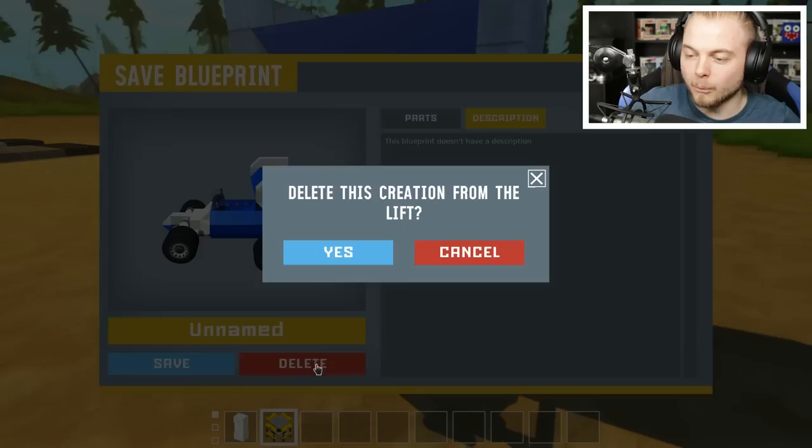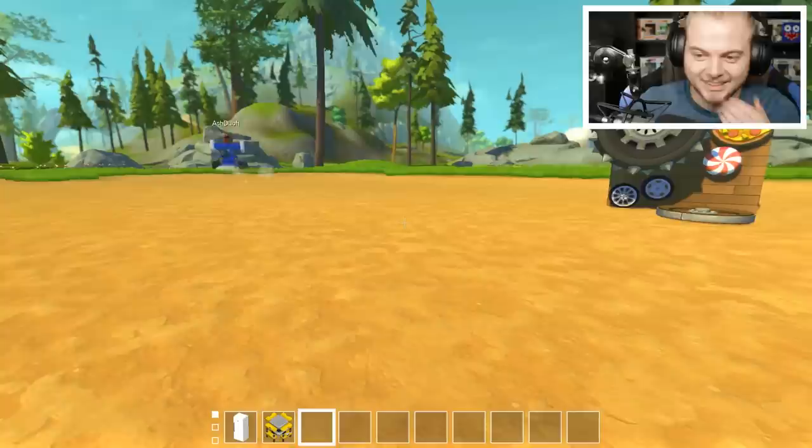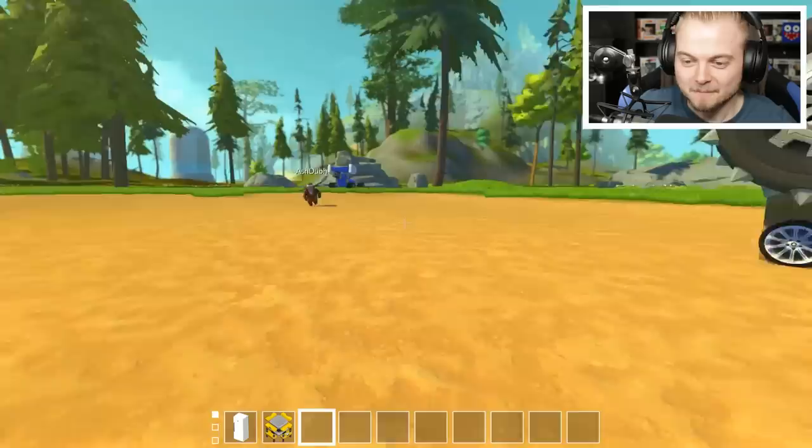I thought that we could finish off by adding some wheels. I've added some wheels. I turned it up — I expected a lot more than that. It's a little bit mental, isn't it? So these are the new wheels that the devs have added. We've got this amazing metal one, like a rocker. We've got the pepperoni pizza wheel.